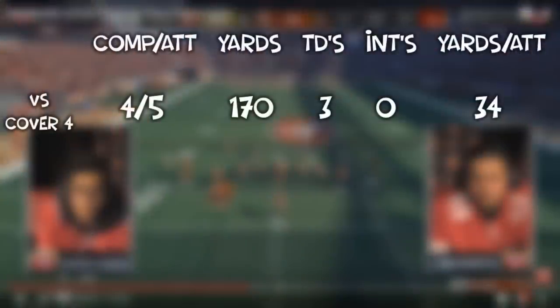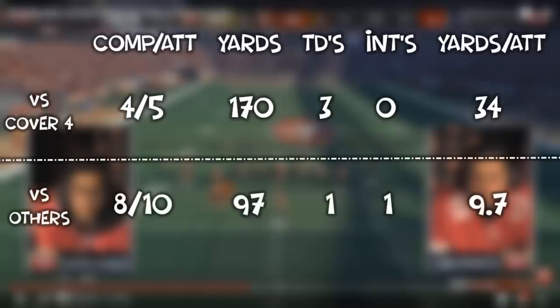As you can see on the screen, the stats are straight up absurd — 4 for 5 for 170 yards, 3 touchdowns, and 34 yards per attempt for Monsta against cover 4. Compare that to the stats against everything else where he went 8 for 10, 97 yards, a touchdown, a pick, and 9.7 yards per attempt.